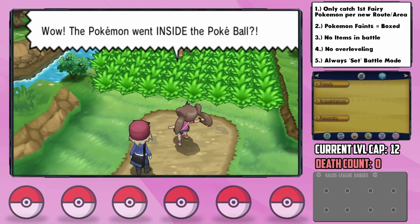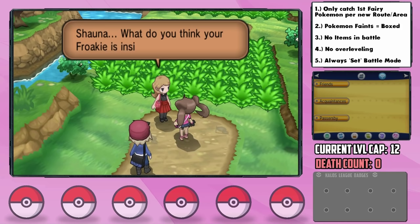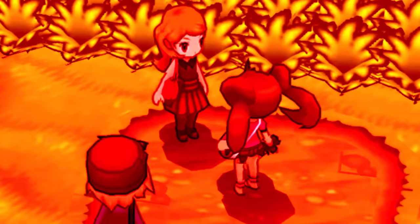Shauna then goes ballistic, seemingly not understanding the concept of Pokéballs, and Serena absolutely slaughters her by saying, 'Shauna, what do you think your Froakie is inside right now?' Get rekt.